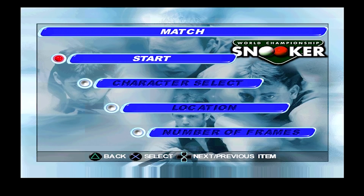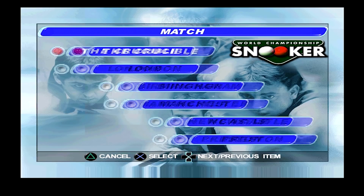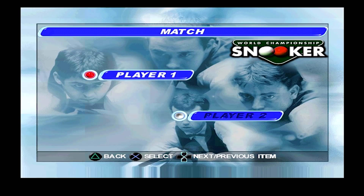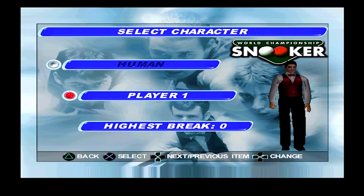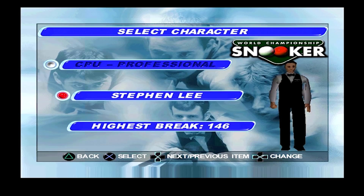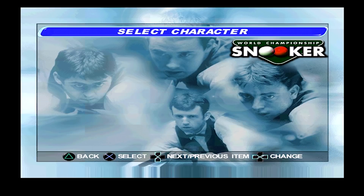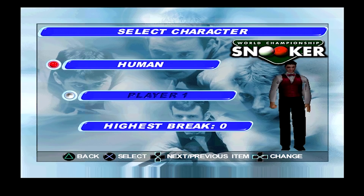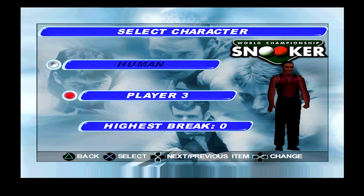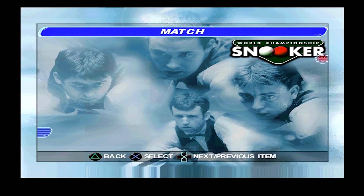I'm navigating the menu — match is what we want. For location, there's the Crucible and Newcastle — we'll go for the Crucible, why not. We'll stick with player 1, and then player 2 can be set to professional. Let's play Ronnie O'Sullivan since he's going to be probably the favourite for the Masters. It just looks like it cycles through the players — let me know in the comments if there's a way to play as somebody other than player 1.